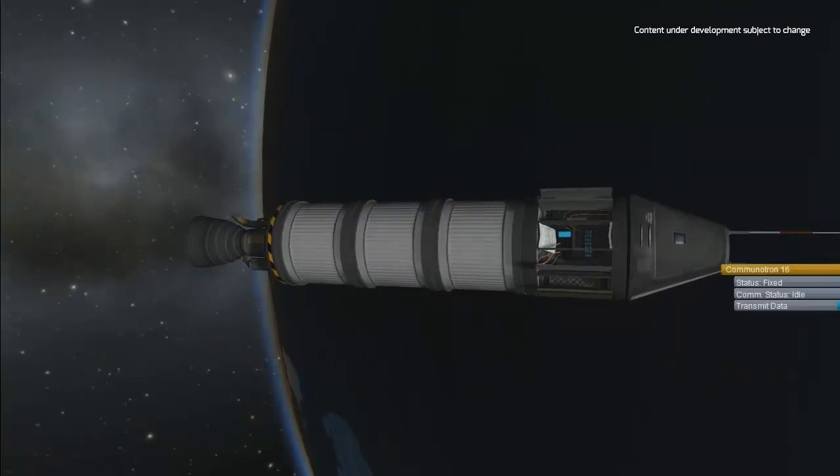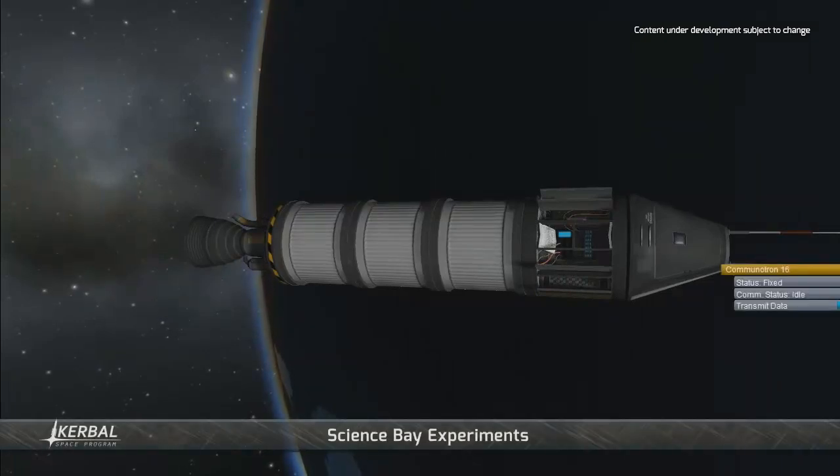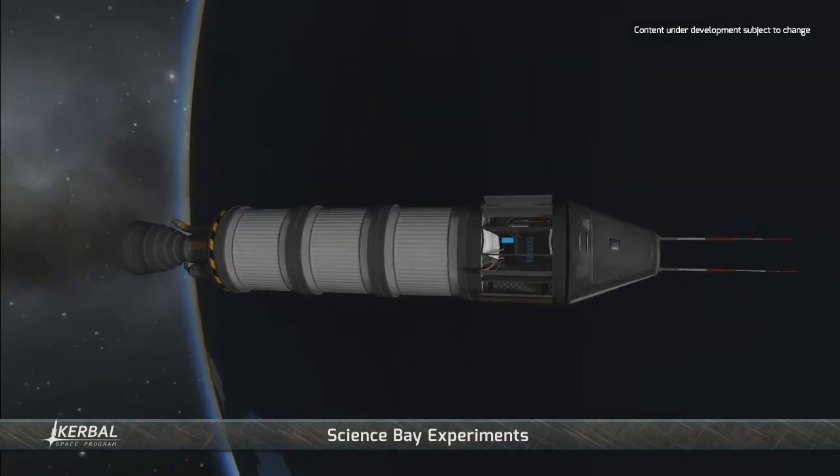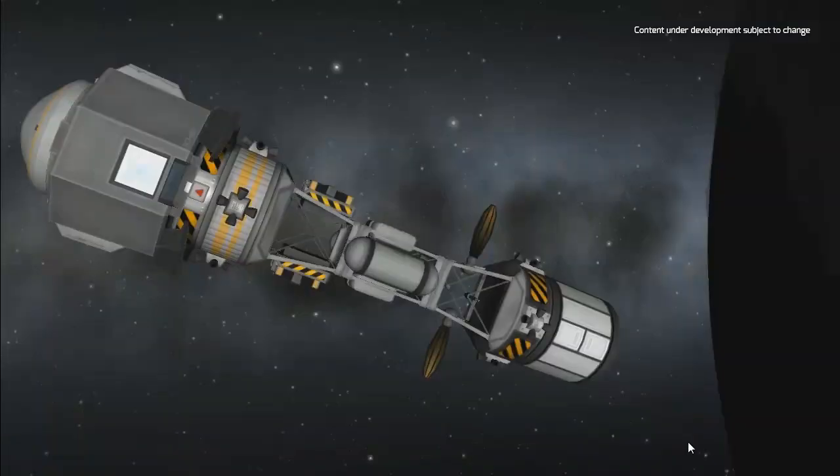But science bases aren't the only way to gather data in Point 22. There is the crew report, only available to manned vessels. All experiments are context sensitive, and as you can tell, our brave Kerbals have looked down at Kerbin and took note of just how round it is.